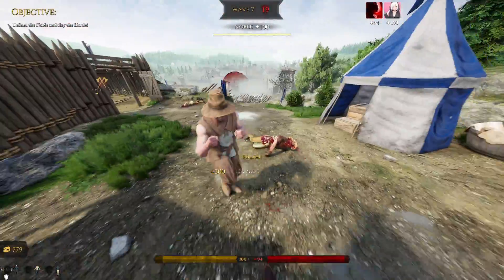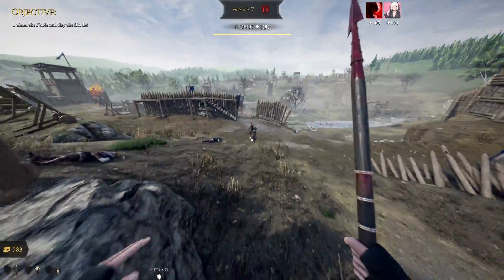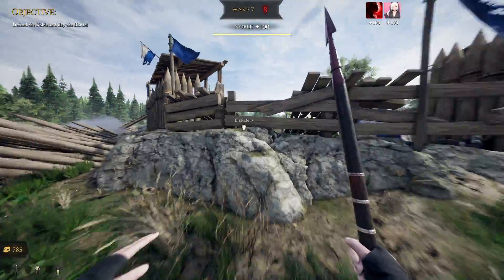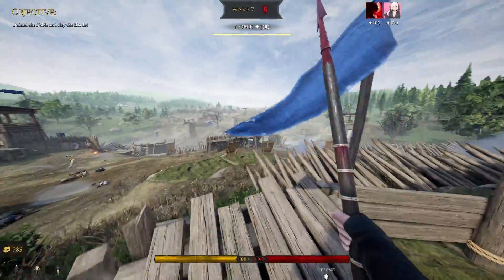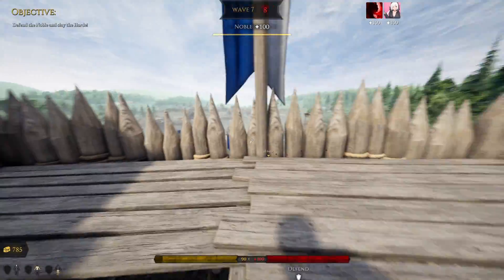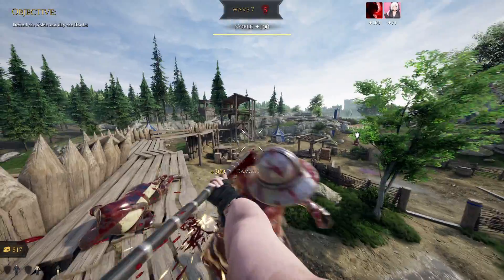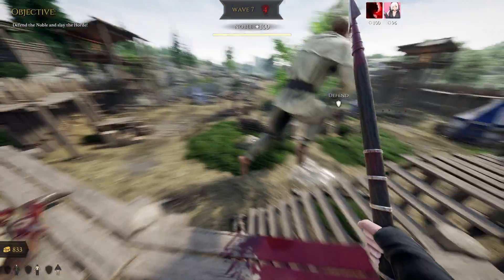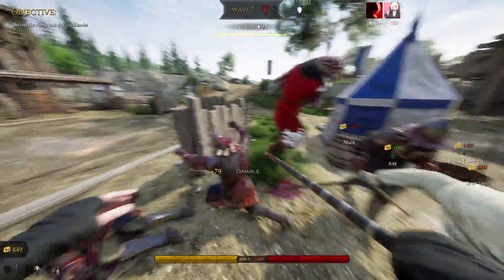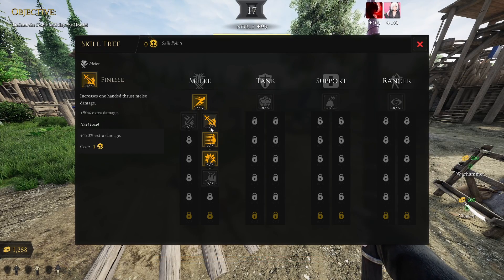Because of Dexterity you attack so fast that between their attacks you can attack again. Dexterity is great for hybrid classes too, because it decreases wind-up for every attack type. Just keep in mind that if you're playing two-handed you'd be wasting points in Finesse.